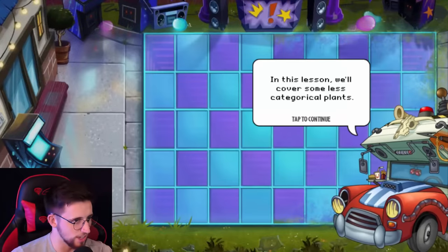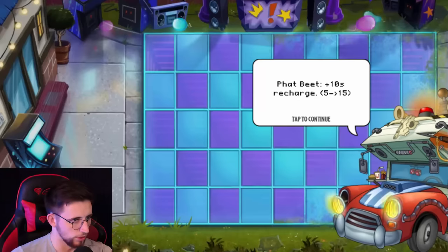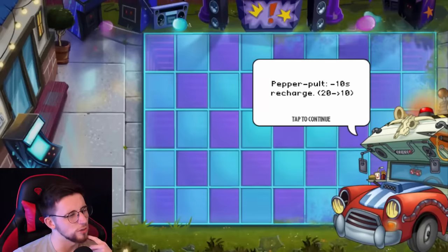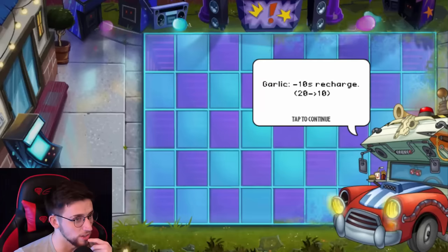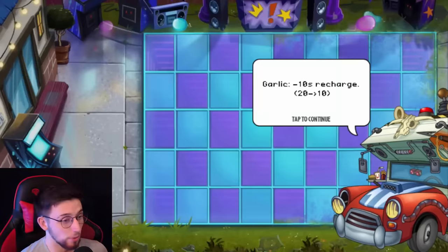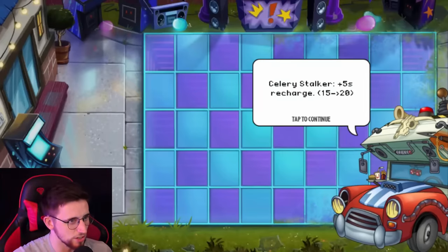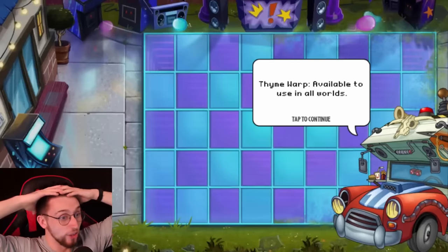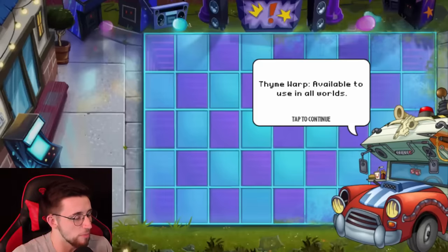Now we're back in Neon Mixtape Tour. In this lesson we'll cover some less categorical plants. Fat Beat, plus 10 second recharge, plus five shock damage, plus five critical shock damage — I'll take that as an overall buff. Pepper Pole minus 10 second recharge — that's not bad. Garlic minus 10 second recharge and increased bite health capacity, it lasts longer. We're doing the setup! Celery Stalker plus five second recharge. Time Warp, plus 125 sun cost, but available to use in all worlds! You have no idea what you've just done. I am never not bringing Time Warp.